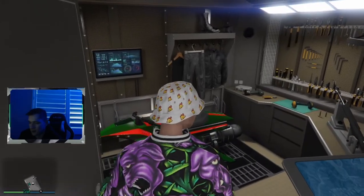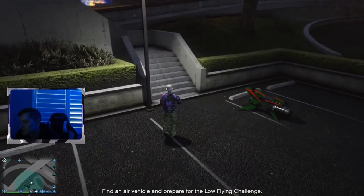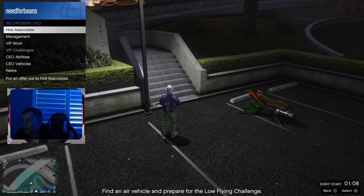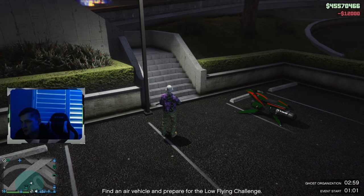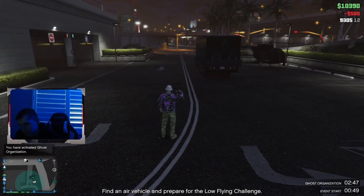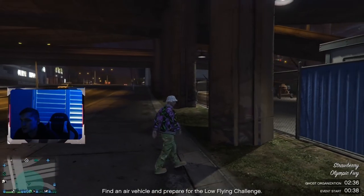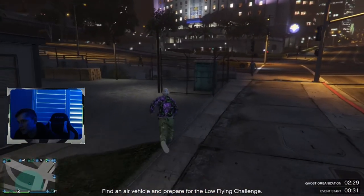The last two points are ghost organization and first person view. For ghost organization, start a CEO, go to CEO Abilities, and pop Ghost Organization. This gives you three minutes where you won't appear on the radar. If an Oppressor has you stuck on the ground, pop Ghost then kill yourself — your blip disappears but the enemy still knows your last location. Once you respawn you'll still have ghost but you'll appear in a random location, so he won't know where you are. Great for calling in a vehicle or regrouping.